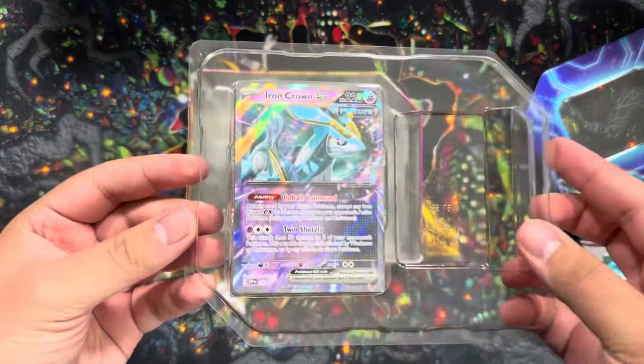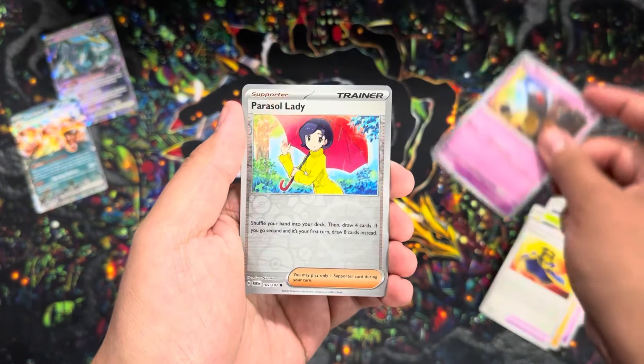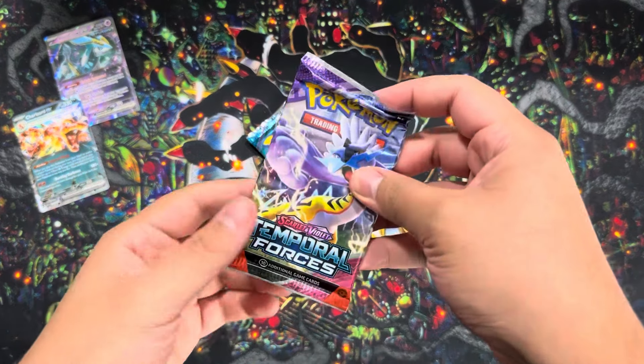Paradox Rift - it's like a love-hate relationship because this is where things started getting a little bit tough to pull. We got a Nymble, Yumass, Spinda, Tinkatink, Orbeetle, Cloth, Luxurious Cape, Yumass, Parasol Lady, and a Chi-Yu. Moving on to Temporal Forces.